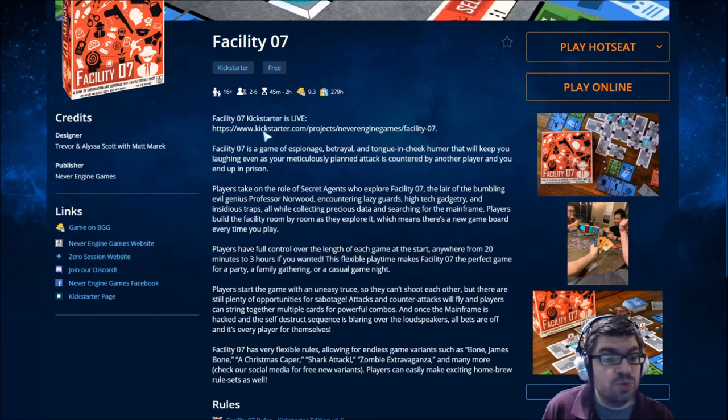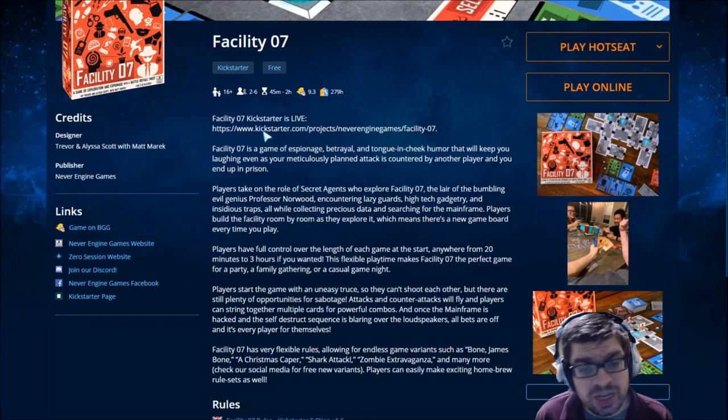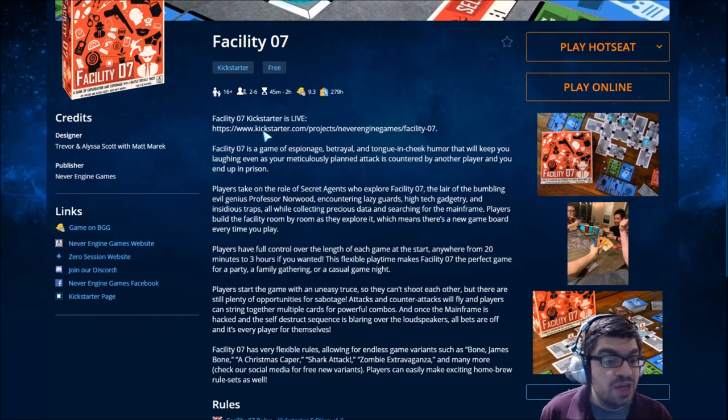Players take on the role of secret agents who explore Facility 07, the lair of the bumbling evil genius Professor Norwood, encountering lazy guards, high-tech gadgetry, and insidious traps, all while collecting precious data and searching for the mainframe. Players build the facility room by room as they explore it, which means there's a new game board every time you play. Players have full control over the length of each game at the start — anywhere from 20 minutes to 3 hours — making it perfect for a party, family gathering, or casual game night.